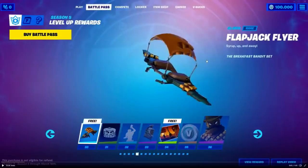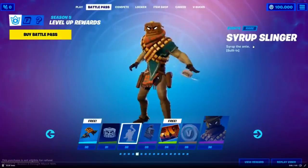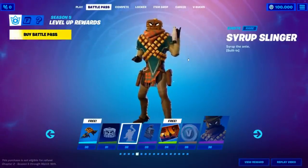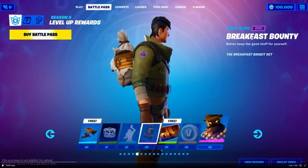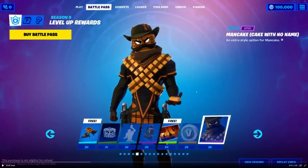So this is the Flapjack Flyer. Here we go — Syrup Slinger, pretty cool. Some skins are coming with building emotes, which is pretty cool. We're getting the Mancake Breakfast Bounty backbling, really cool. Next up we have the Mancake — Cake with No Name style. I like this style, this style looks sick. And yes, this is on tier 36, so keep in mind we have 100 tiers with tons of new rewards.